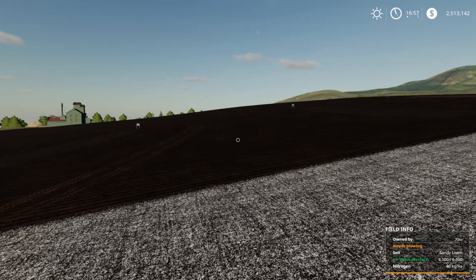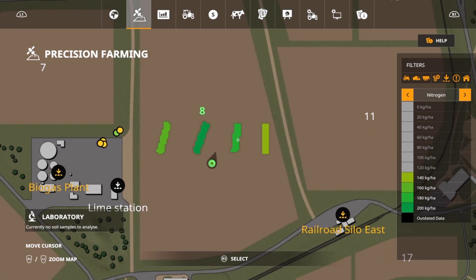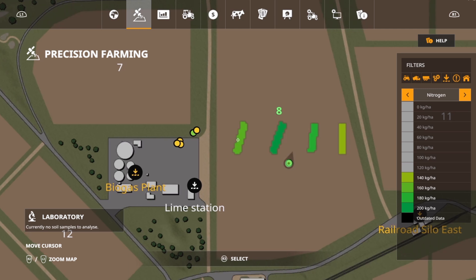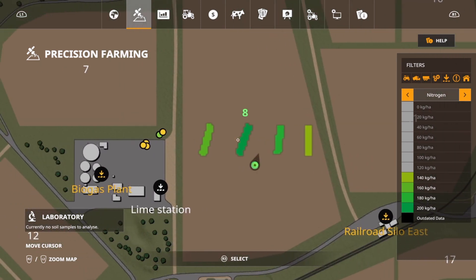I'm also going to check the nitrogen reduction — the ending result of what our nitrogen level is. On loam, we should see a 180-point drop, which means I should only be left with 20 kg/ha. The next one — silty clay — should see a 160-point drop. Since we started at 180, I should be left with 20 there also. But silty clay starts at 160, takes out 160, so we should have zero. And loamy sand starts at 140, takes out 140, so we should have zero. So the middle two should see 20, and the outside two should see zero.